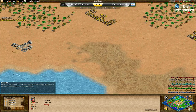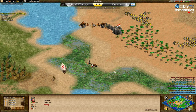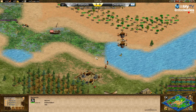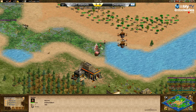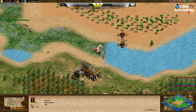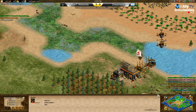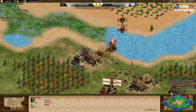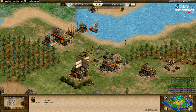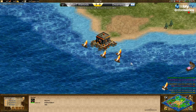Fedex is only now building his third dock while Slam already has four. Barry lost a villager while trying to make a forward wall — it's unfinished. Fedex's galley killed two of Barry's fishing ships at the back. Gary meanwhile also destroyed one of Root's fishing ships with his galleys.